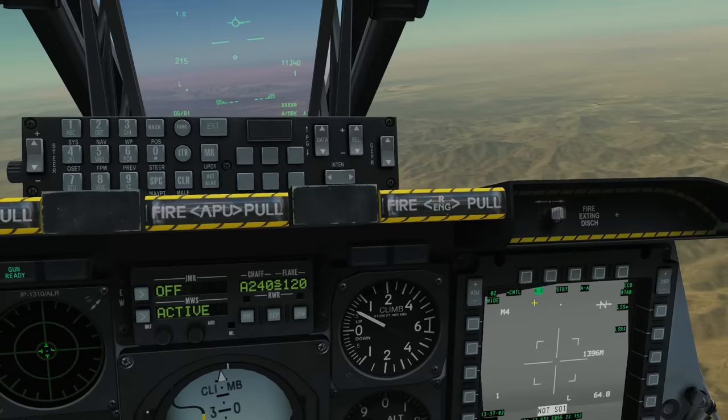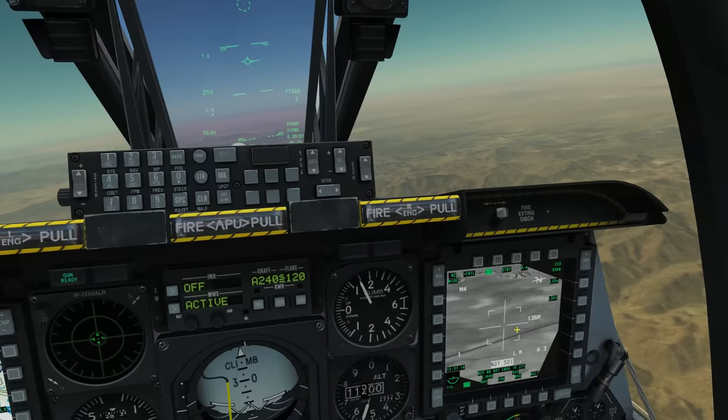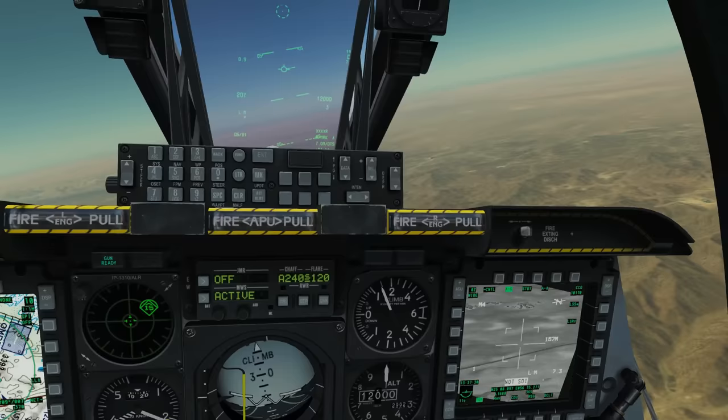China hat forward long forces the TGP to slew to mark point A. If we ever get lost — for instance if we're searching somewhere else and can't find our way back — we make the HUD SOI with coolie up, press china hat forward long, and we're back to our base of operations. It's not something you have to do, but it's a good technique.